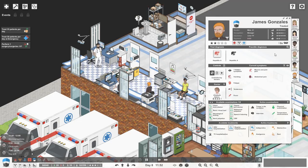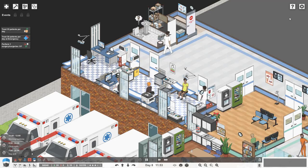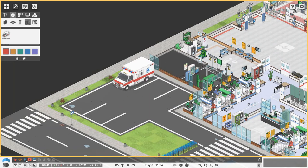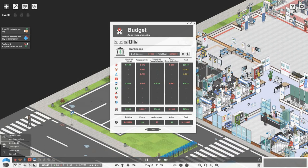Over here we've got James Gonzalez who has Hepatitis A, so he just needs some rest and then hopefully he will go home. We can actually sell some items too — let's sell them and take that loan down as much as possible.